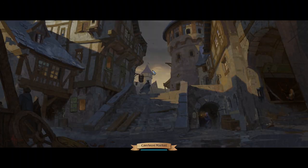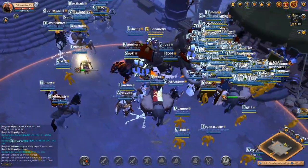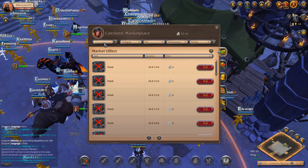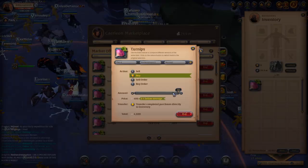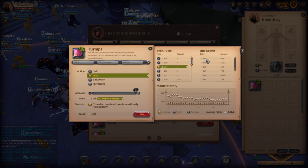I feel like turnip salads are a pretty undercrafted item. Most people don't really think to do turnip salads, but they are used quite a bit as they're used to feed tool makers. So you can pretty easily craft these in any city and have them sell. Obviously you want to be buy-ordering these.